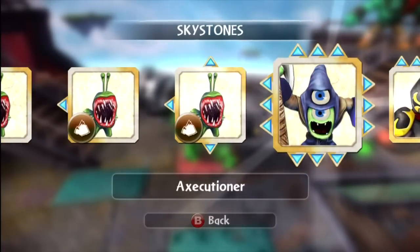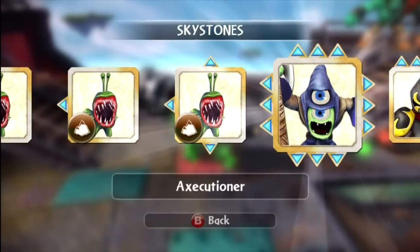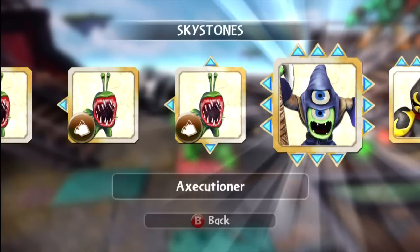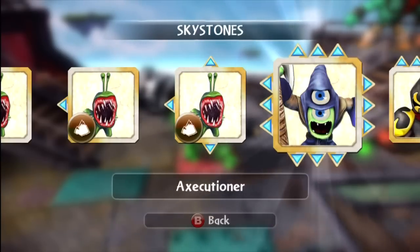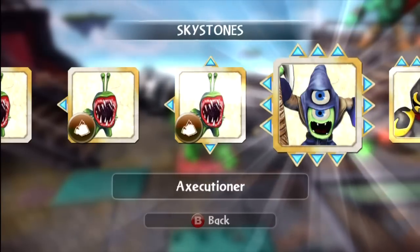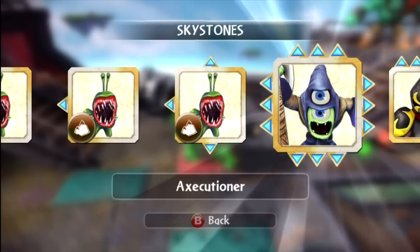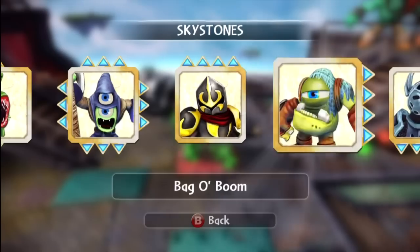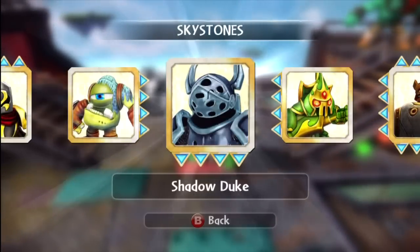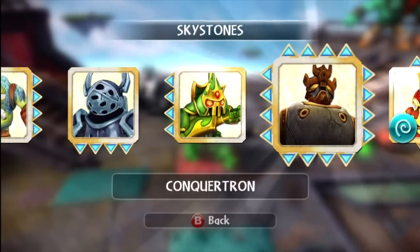We've got the Executioner, which is a very useful Skystone. There's actually an enemy — I forget his name — he's in the third chapter, the one where you have to save Hermit. He uses only Executioners and he is really tough to defeat, especially at first when you don't have a good Skystone to use against them. Definitely was a pain for me. But then I was able to come back and kick his butt easily, especially when I got Conquertron. So then we've got the Archean Duelist, the Bagaboom, Shadowduke — very cool name and awesome looking design — the Archean Sniper, and the Conquertron.